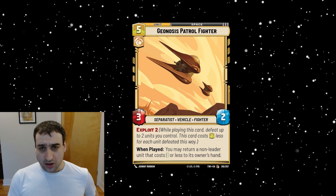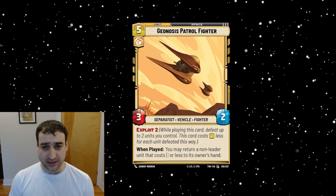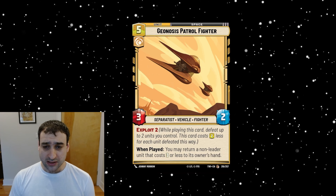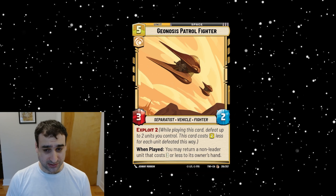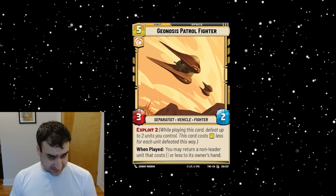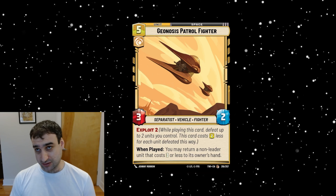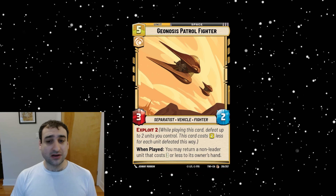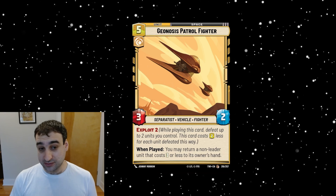Next is Geonosis Patrol Fighter — a five-cost cunning space unit with the Separatist Vehicle and Fighter traits. It's a three-two with Exploit Two, so it can cost three or one if you sacrifice a couple of units. When played, you may return a non-leader unit that costs three or less to its owner's hand — so it's a mini Waylay. The closest parallel is Cantina Bouncer, because they both cost five. Cantina Bouncer has no restriction, while this can be cheaper to play.